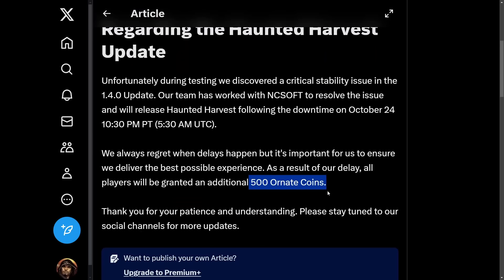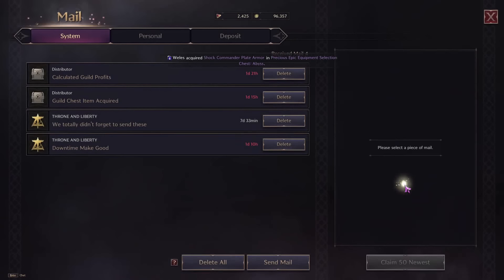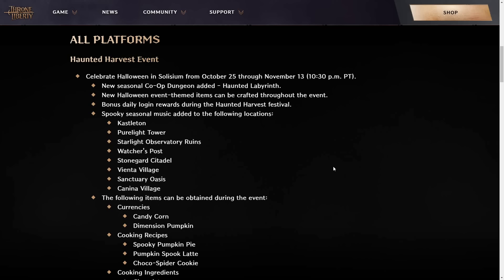As compensation, you'll get 500 bonus Ornate Coins. Make sure to check your mail later today. This event brings a whole lot of new exciting stuff, including a new co-op dungeon, Haunted Labyrinth.